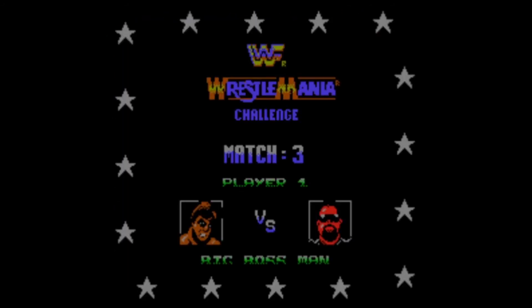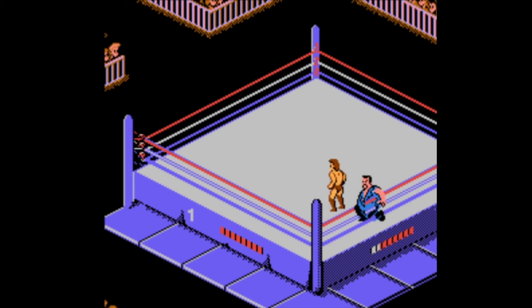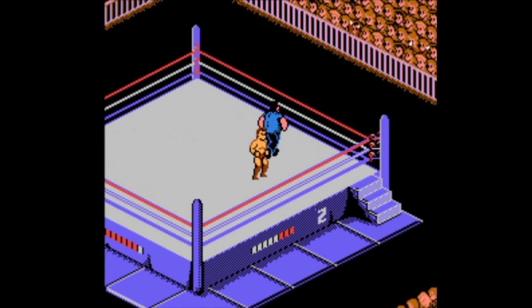Next is the Big Boss Man as the third opponent. He was definitely a face at this time — he has his hard times theme, which he used when he was a hero. He was one of my favorites. Unfortunately we're going to have to beat him up here because the yourself guy wants to win this title. Let's climb the rope and try to hit him. Finally hit him with a dropkick off the ropes — we can consider that the finisher, since there's no official finishing move in this game.